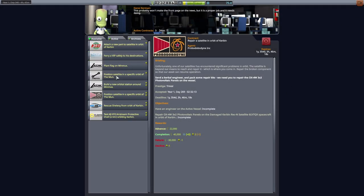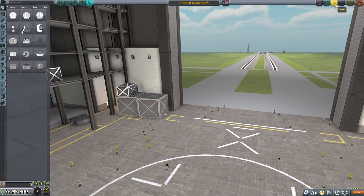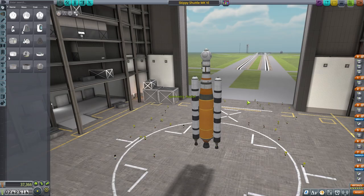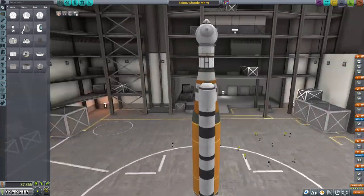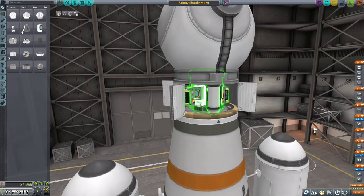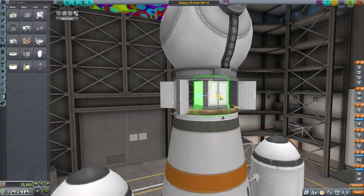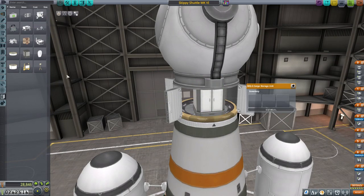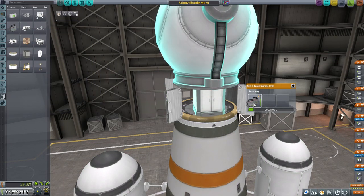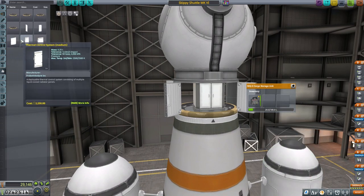Hello everyone, welcome back to another episode of Kerbal Space Program. We are gathering some missions from the Mission Control Center to make some money, because launching all those satellites kind of drained our funds. We didn't recover each of those — they're still in orbit doing their job. The rocket we used was pretty expensive, and we're just a little low on funds, lower than I'd like to be — $262,000 at the moment.